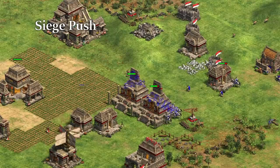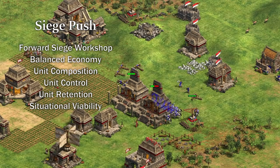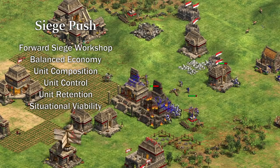Certain units and strategies get better the more you know about them. You will struggle to make a siege push work in Castle Age if all you know is to build a siege workshop forward. Knowing how to balance your economy for it, which units to build, how to control your siege, how to protect your siege, and in which situations you should even go for a siege push are all things you must learn in order to become proficient with this strategy.